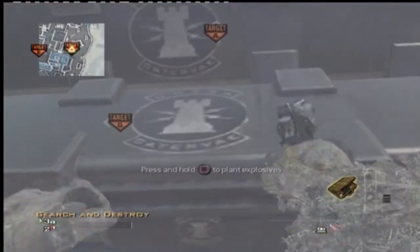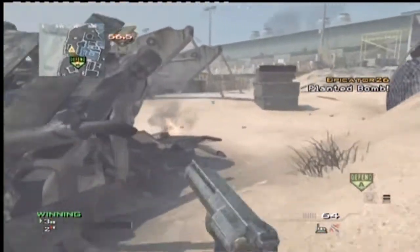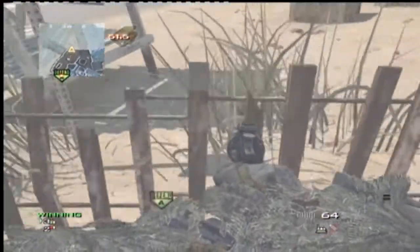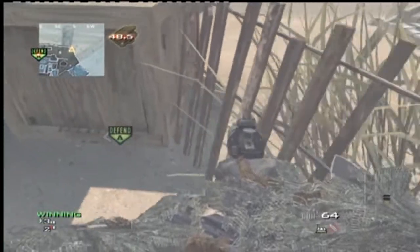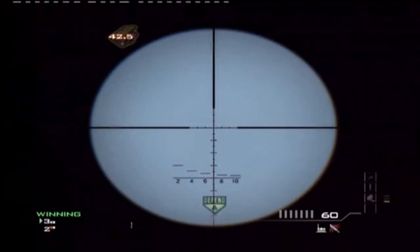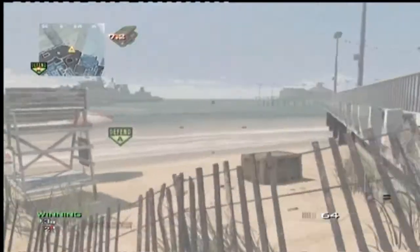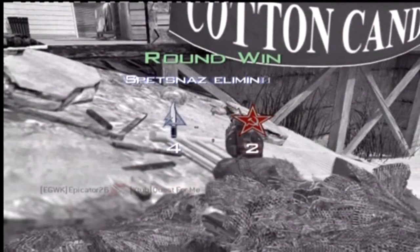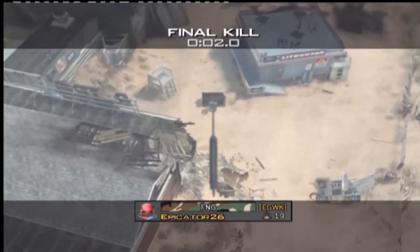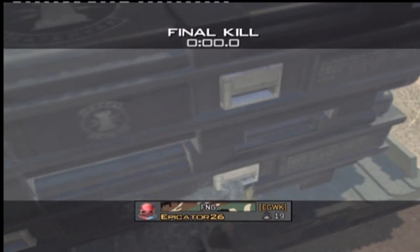Hey guys, Epicator26 here with my Boardwalk tutorial. So let's go into this plant in the middle for this first one on the A-bomb. I have Call of Death helping me with these spots, so I'll leave a link to his channel in the outro. What you want to do is line up across this fence here — it looks like a straight line fence, but there is a corner you can get into. Look straight up above the A-bomb, throw your throwing knife, and boom — you get a nice aerial kill there.